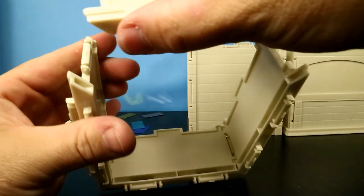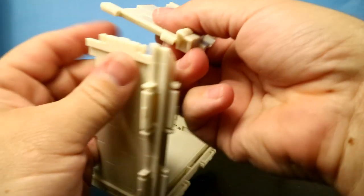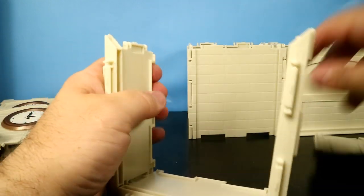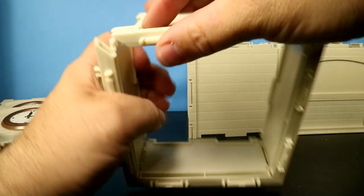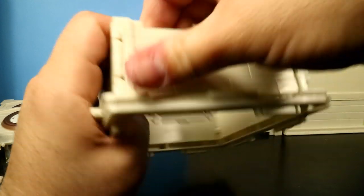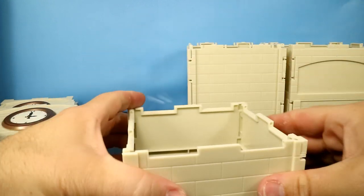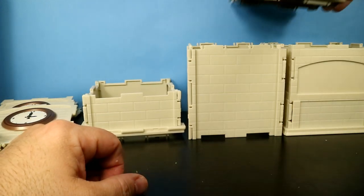That ended up being easy when I actually did it right — crazy how when you do something correctly it's easy. What you're supposed to do is slide them in from the bottom. There's a hair — get away. Hook one side on — there we go, got the half floor built.